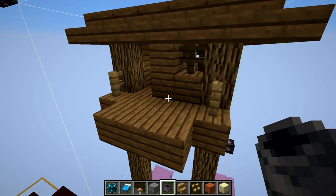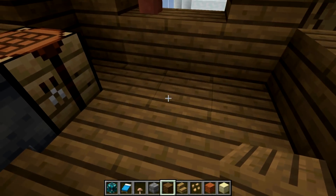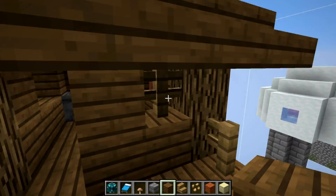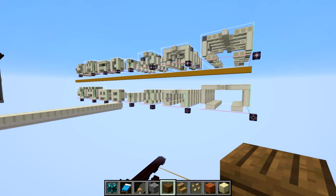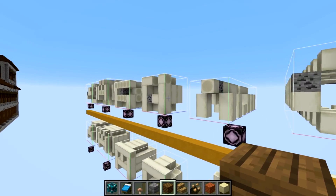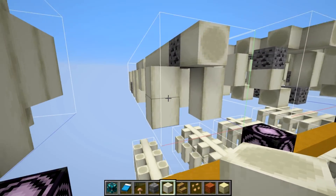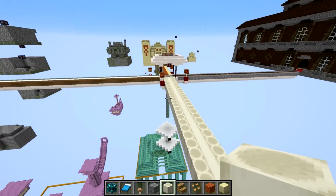Let's make our way over to the witch hut. Pretty standard, pretty straightforward witch hut — just spruce wood and stuff like that. And of course we got the fossils, which are also considered structures. These are looking a little bit different, but it's more or less the same with the bone block. Those are the structures.